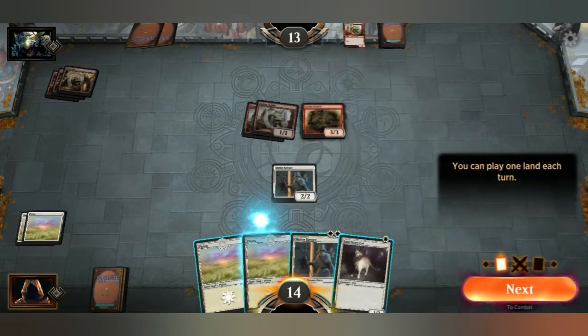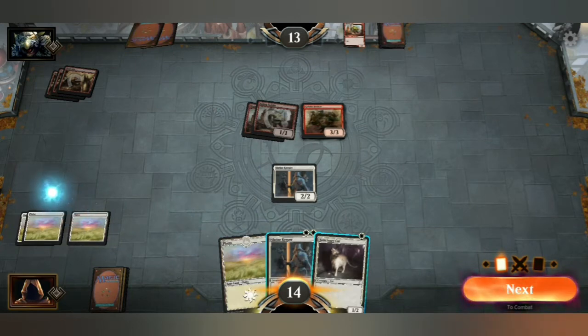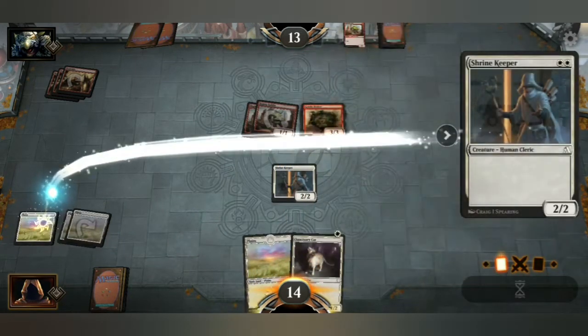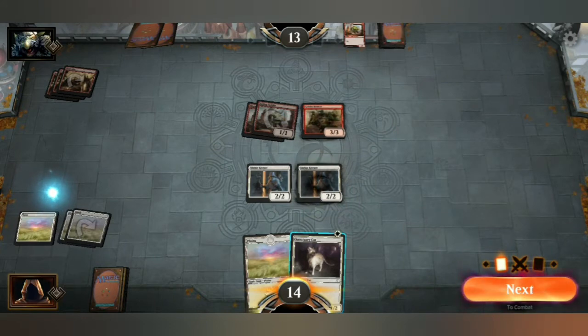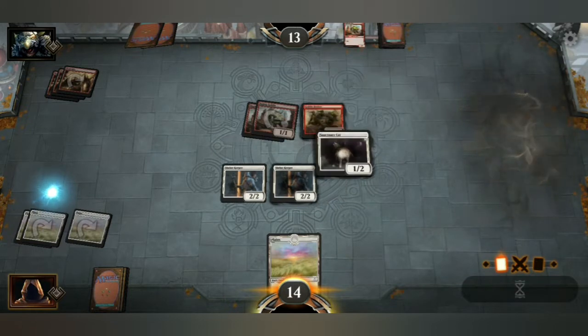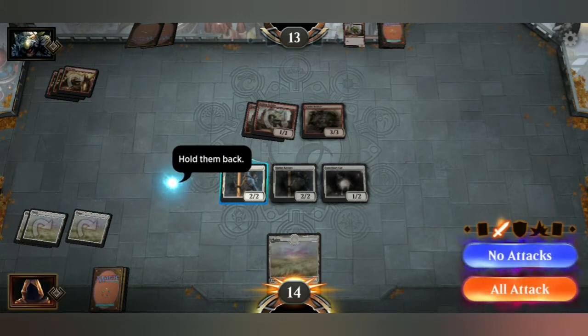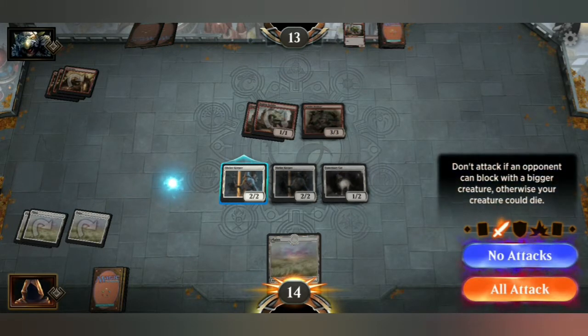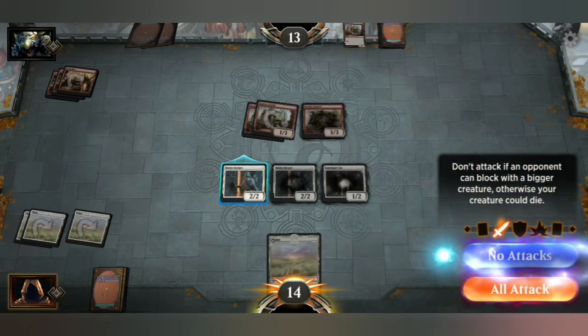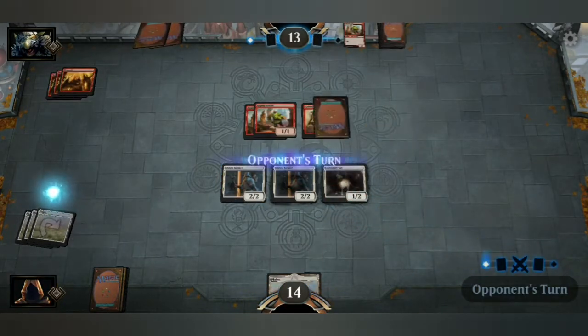1-2. You can play one land each turn. So 3 land, which means I can play all my creatures. So 2-2, and I can play this 1-2. Creatures aren't tough enough to survive being blocked — hold them back. Don't attack if an opponent can block with a bigger creature, otherwise it could die. Well, sometimes that's the strategy, but in this particular case I won't attack.